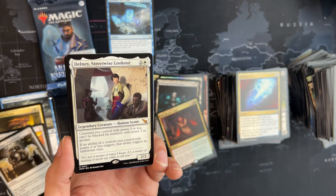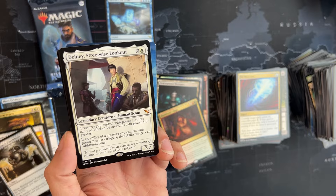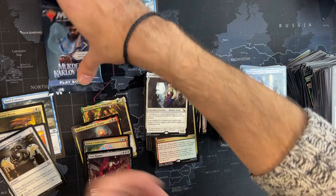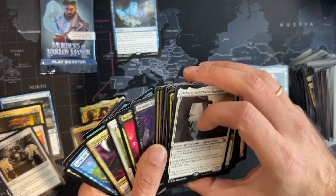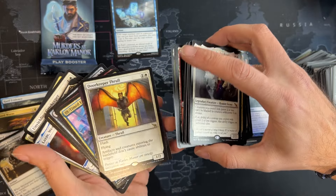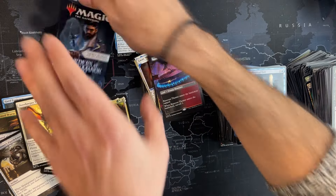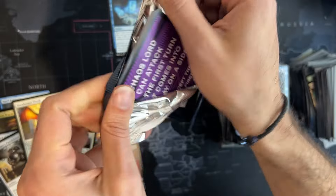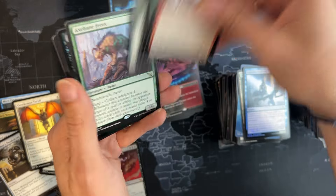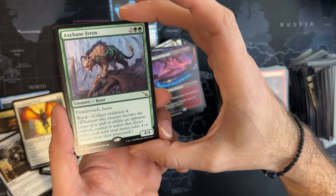It's Ethan, a Streetwise Lookout — a legendary human scout. Creatures you can draw with power two or less can't be blocked by creatures with power three or greater — everything is unblockable if you play small creatures. And if an ability of a creature you can draw with triggers, it triggers one more time. Not unless you play with the throne — where was it? Oh, that one! How do these two work together? I guess if there's an ETB effect it doesn't trigger twice, but all other effects trigger twice. Very nice.